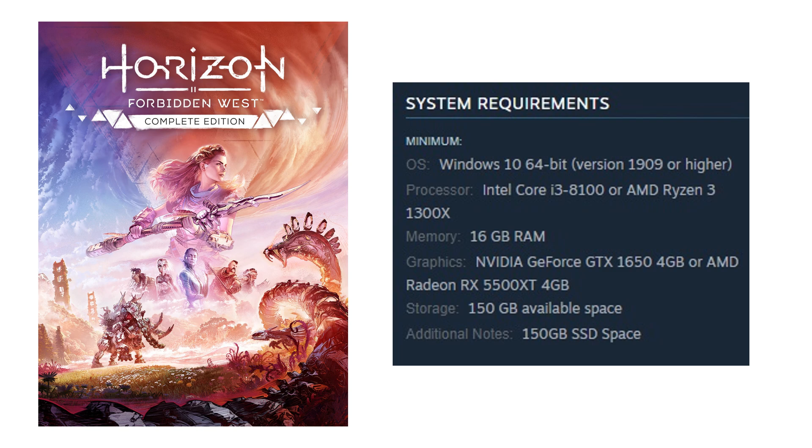Moving on to Horizon Forbidden West, slightly less powerful specs required. You can see the Intel Core i3-8100 or AMD Ryzen 3 1300X, GPU a GTX 1650 4 gig or AMD Radeon RX 5500 XT. But look at that storage — 150 gigs. So you need a ton of storage for this game.